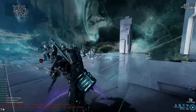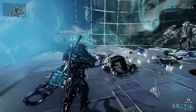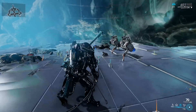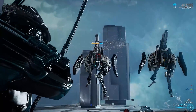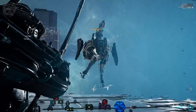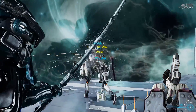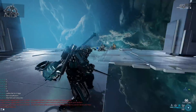I will still one-shot these guys if I get that crit gas proc — I will absolutely delete them. On unarmored targets, gas ticks are just absolutely massive. Because we're using Amalgam Target Acquired, I don't think I can consistently hit these guys' heads. Their weak spot has a huge damage reduction on their faces, so it's not super effective against Corpus because their weak spot is technically not their head.